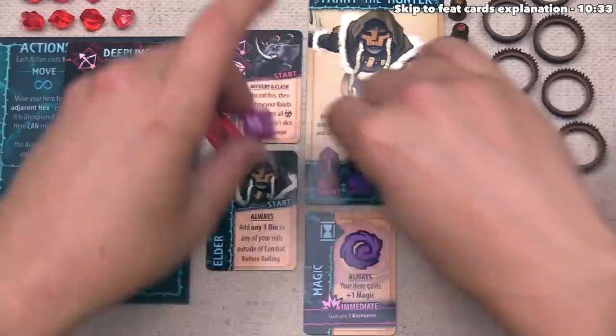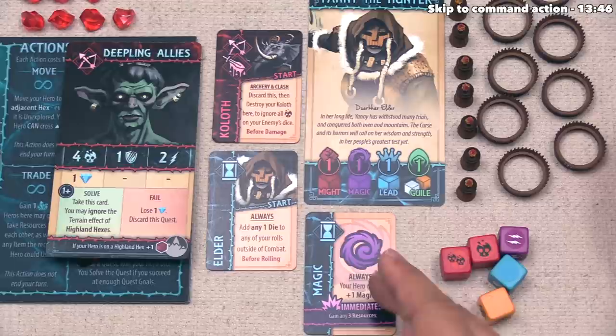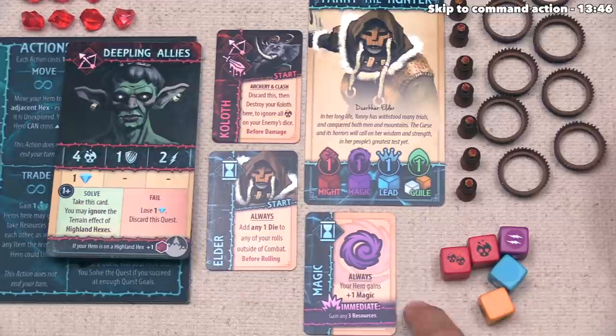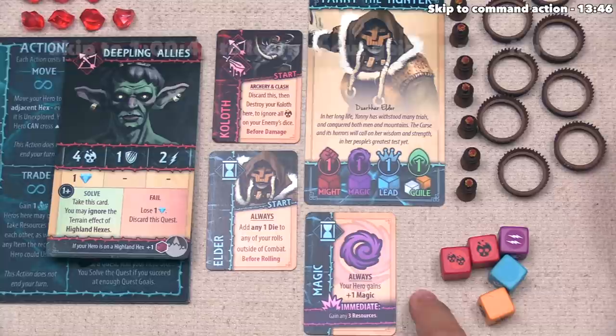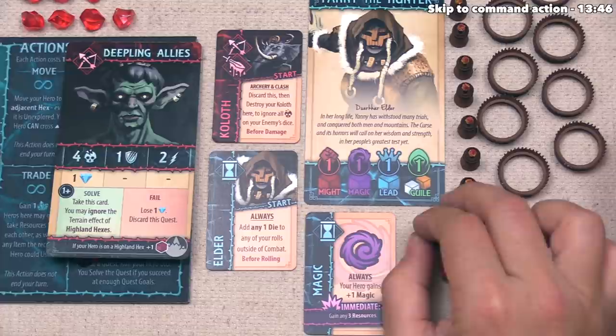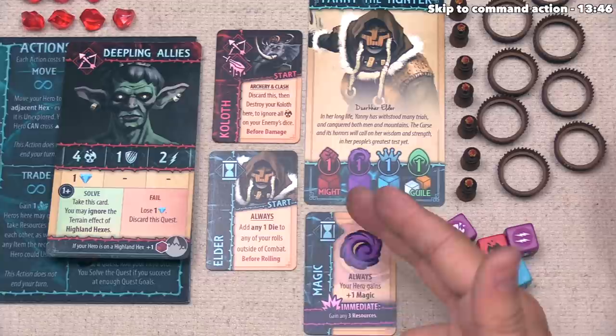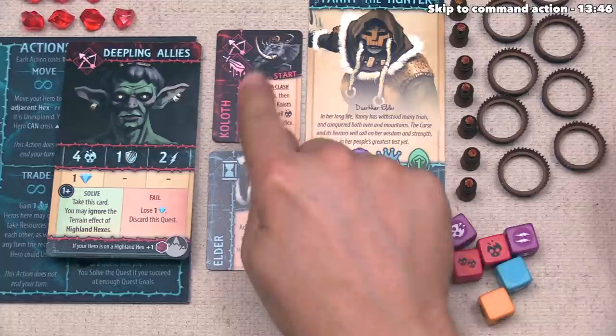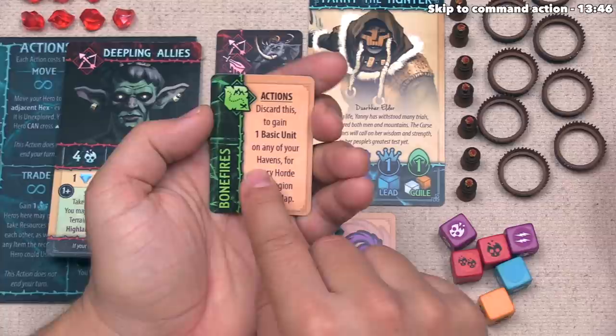Every hero has two starting feats, and in one of the earlier phases each player drew a new one. The blue player's active feat is called Magic — it says their hero always gains plus one magic. So instead of one magic total they have two, and they roll another purple die. Feats have icons in the top left corner indicating when they are applicable: hourglasses mean always applicable given certain circumstances, while others are only applicable during specific combat phases like archery or the actions phase.